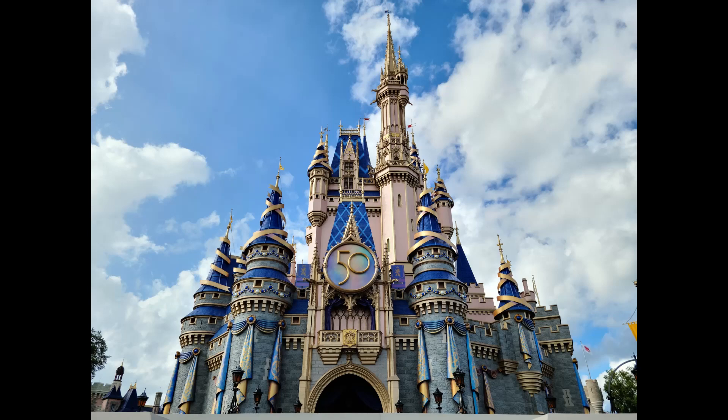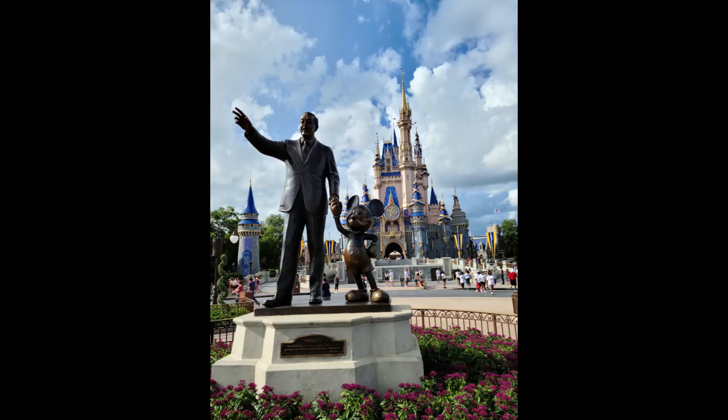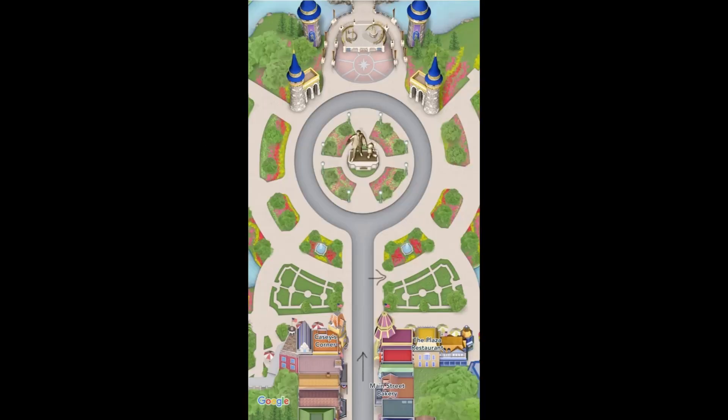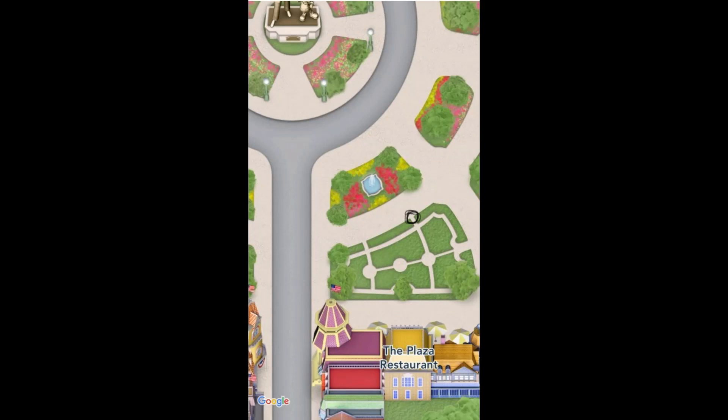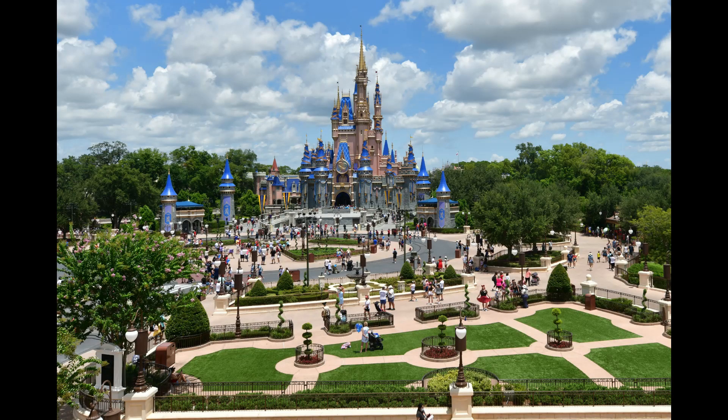Alright friends, let's start off at the Magic Kingdom. Let's work our way up Main Street USA towards that wonderful partner statue and at the Hub. We're going to take the second path on our right and stop directly across from the fountain. When you get there, you've found SuperZoom. You'll get two pictures like this and a wonderful video to go along with.